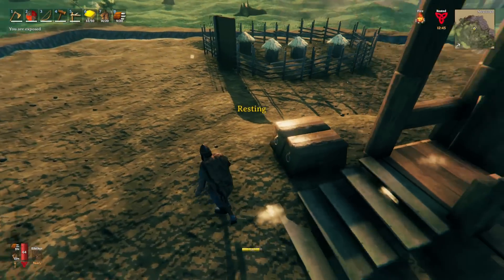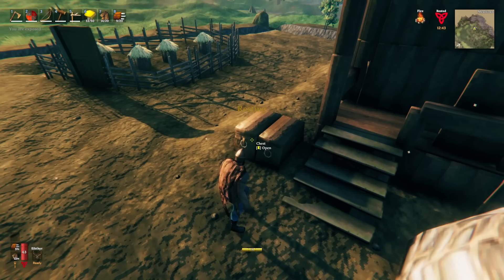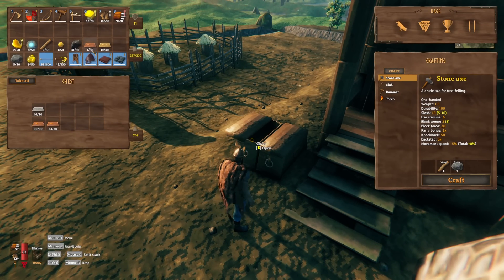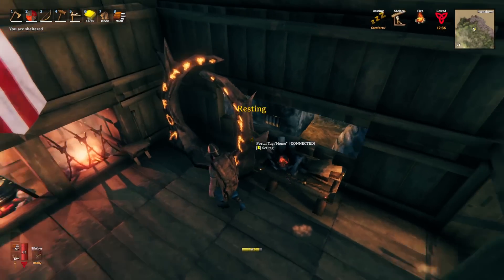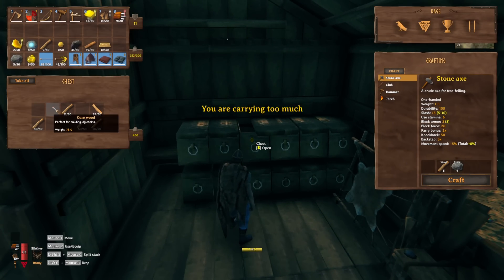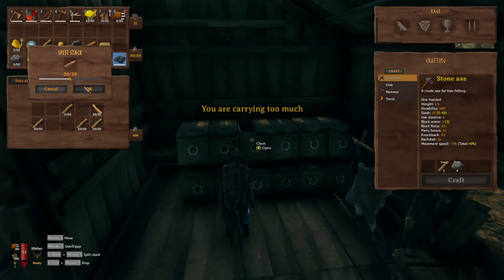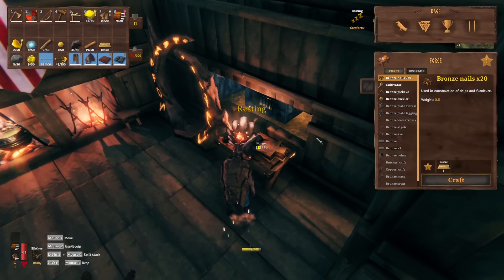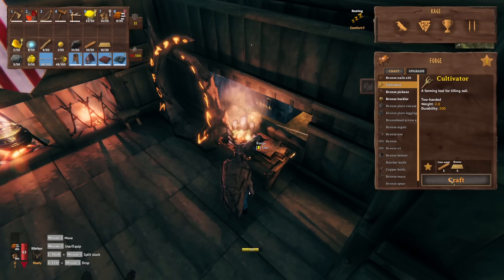Let's go ahead and grab some bronze, put the copper away, and grab some core wood. I think I only need 10 or 5. There we go — cultivator crafted.